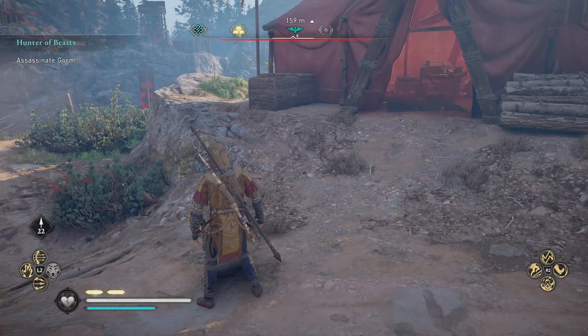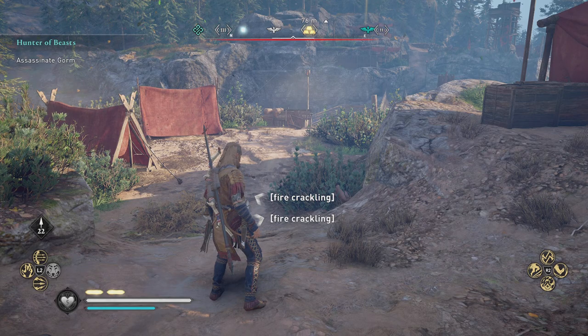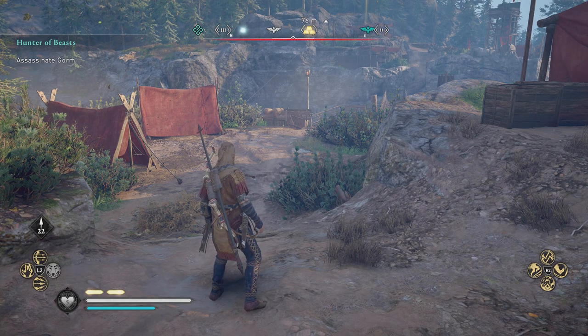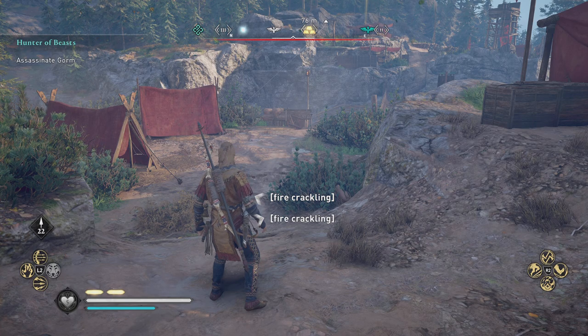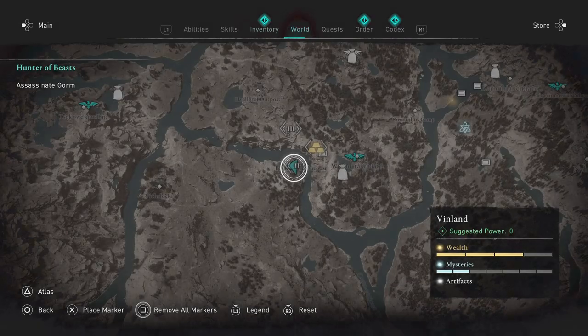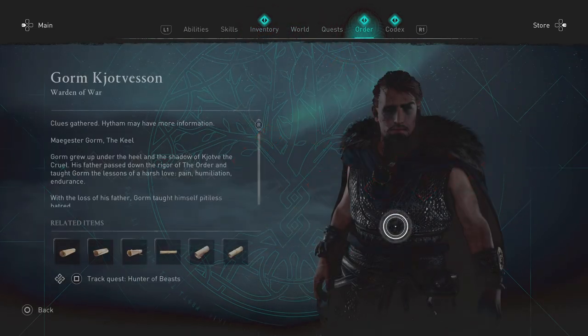It's your boy BladeWing and today I have a little bit of a tutorial video for you guys to find the two keys for the Brumar outpost. This quest line is a part of the hunter of beasts quest, and as you can see in the top left corner I am tasked to assassinate Gorham. I will pull up the order right here so you can see just who Gorham is.